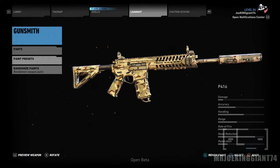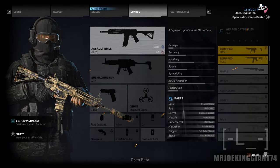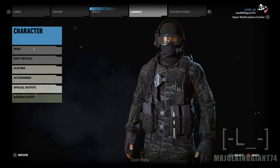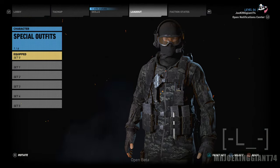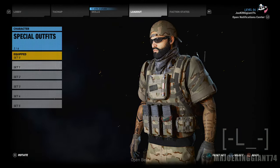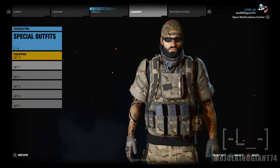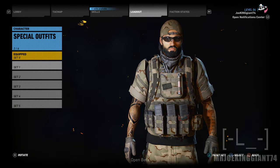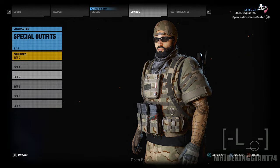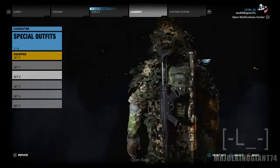Now for the appearance — let me change the outfit. By the way, you can save up to six outfits, which is great. Let me show you the sets: set number one is my heavy set, pretty much a bunch of armor.